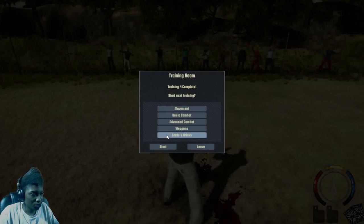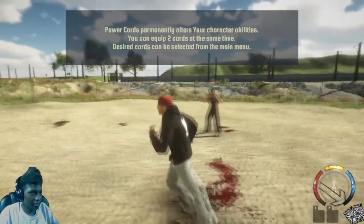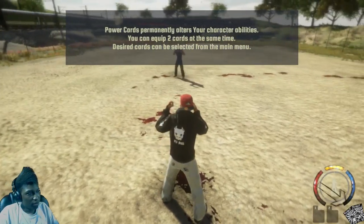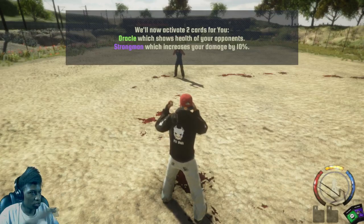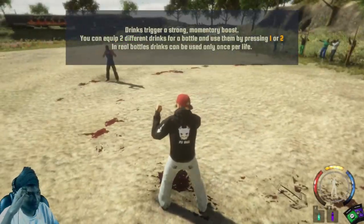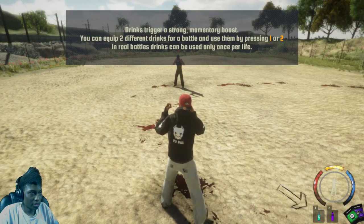Here's where the cards and drinks come in — I don't know about this just yet. Power cards are permanently added to your character's abilities. You can equip two cards at the same time and activate two of them. If I grab a green Oracle card it shows my opponent's HP. You can equip two cards and two drinks, and you get one per life.